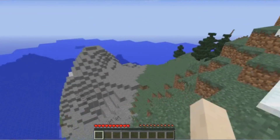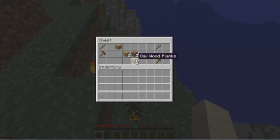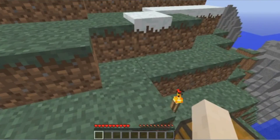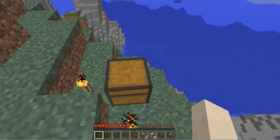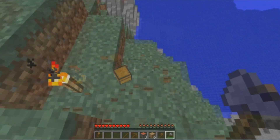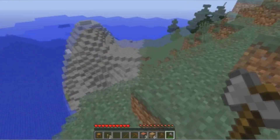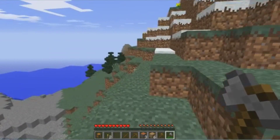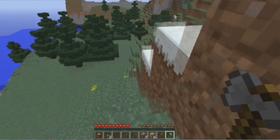Look at that beautiful scene! I have a chest over here — a bonus chest — because I don't want to be punching wood, and you don't want to see that either. Let's collect everything from it. Now we need to find some wood because we need shelter. There are some trees over there, let's go chop some wood.